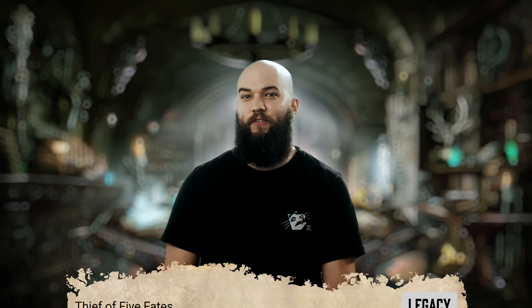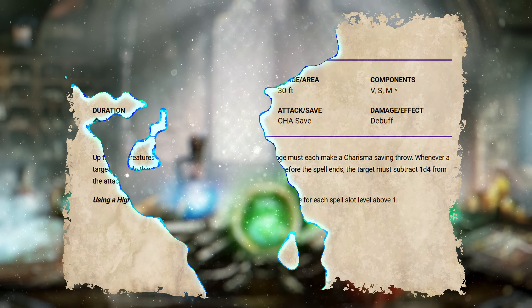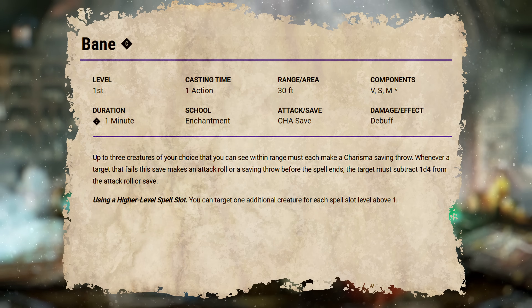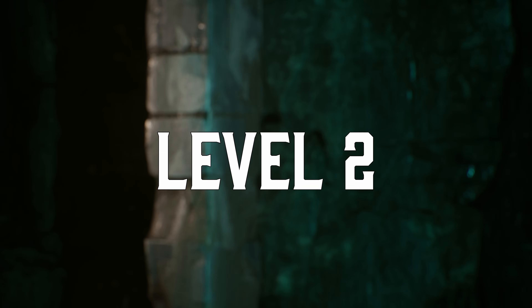We'll round out our level 1 options with one more legacy entry in Thief of Five Fates. You get to cast Bane once per long rest, but you still have to use one of your precious Warlock spell slots to do it — so you're probably not taking this. Let's move on to level 2, where you'll get to pick two more invocations from those we've already covered or any of the others that open up at this tier.